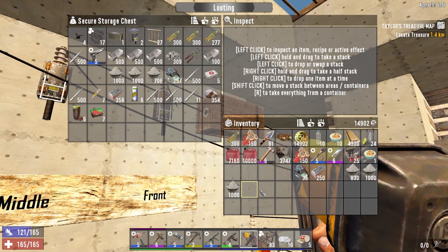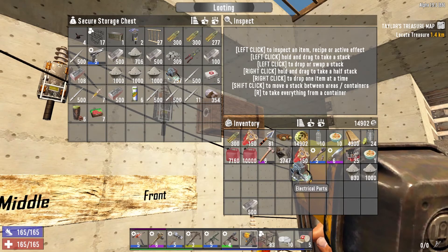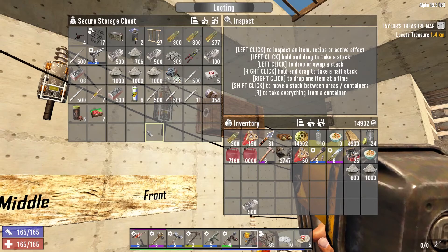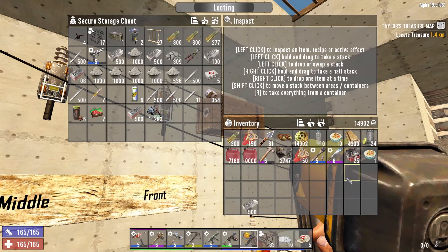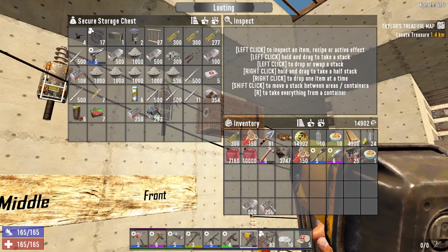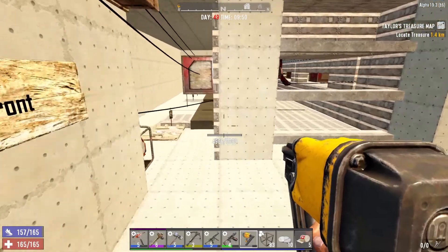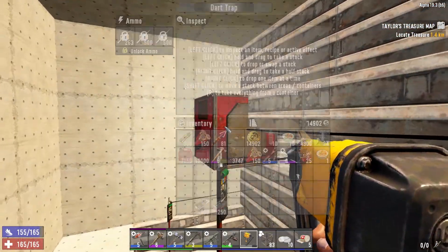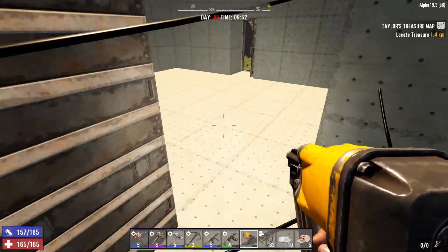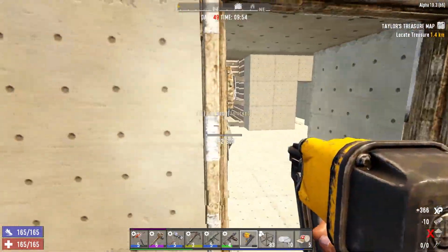Let's take a stack of steel back to the base with us. These electrical parts we're only ever going to use over here - they're our emergency repair stash. Let's take about 250 of that forged iron back just in case we need it for a recipe. Let's just double check our dart traps - oh yeah, they're fine, they don't even need filling up. Just a little hit point of damage here and there.